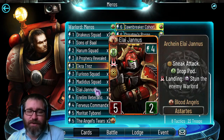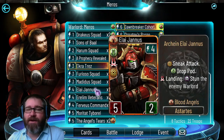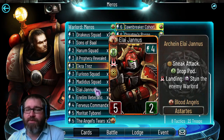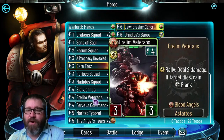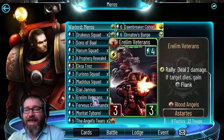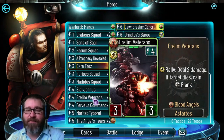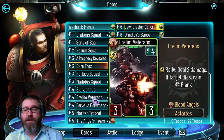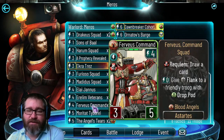For four-drops you get some good stuff: Alia Janus is good if you've got Furvious Command out, otherwise it's a troop you use to bait. You're not going with a massive landing deck, but you are using a couple landing troops to bait your opponent into not attacking your warlord, since your warlord has 30 health. Earlum Veterans are very good for Requiem fuel - normally they've got that rally deal-two-damage, then they gain Flank so they can go into things. At three health they're disposable, but if you have them next to a Furvious Command you're drawing a card as well.